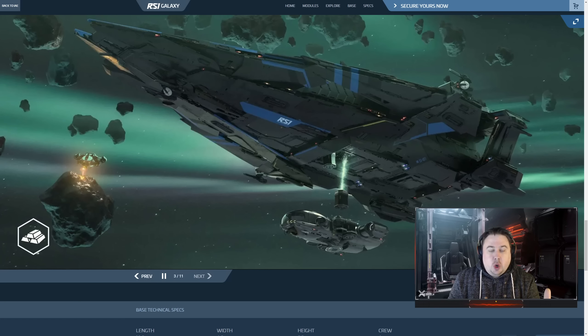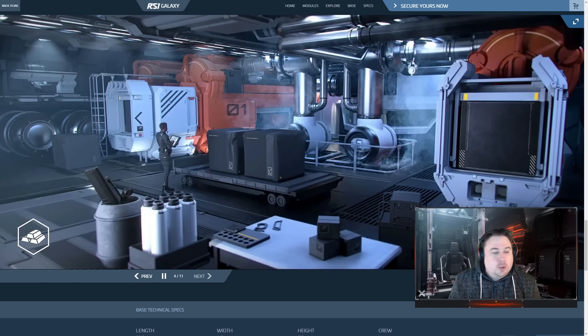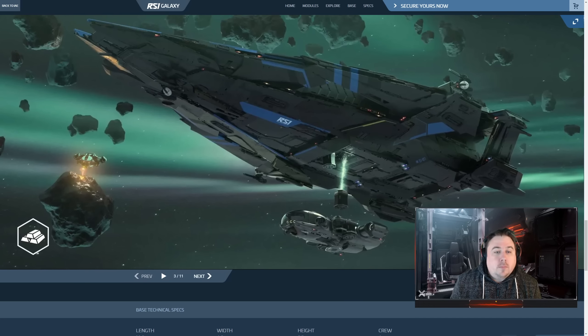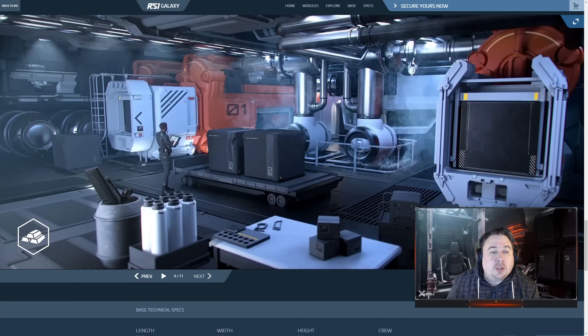This is the picture I was talking about — the Prospector coming up underneath. You have those two pipes, the two collection nozzles, one either side. The ship comes underneath, takes the saddlebag out, empties it, puts the saddlebag back in, and then refines the minerals inside.